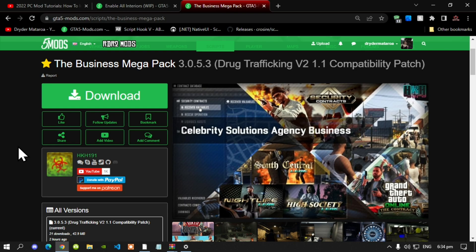This video is all about how to install the Business Mega Pack inside your Grand Theft Auto V folder. Like always, make sure that you download and install all of the latest requirements listed in my description below. Once you've completed that process, download this mod — I'll leave the link in my description below. Note that this mod does require other files.